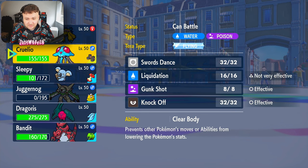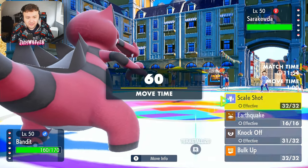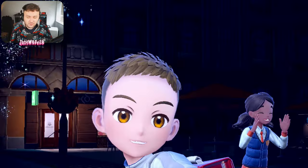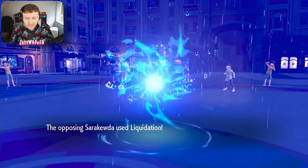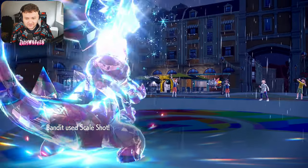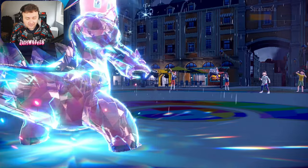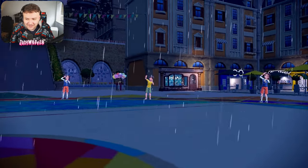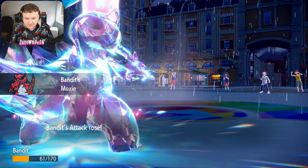I'm leaning towards Crocodile — purely because I can terra dragon, go for a scale shot, and be golden. We tear a dragon scale shot here with the loaded dice, so we'll probably hit four times at least. They go for the liquidation which stings but doesn't do nearly enough to kill us. We go for scale shot — we don't miss! Four hits looks like it's going to do it — it won't live. Terror dragon Crocodile coming through right now, now we outspeed and we get the moxie boost.